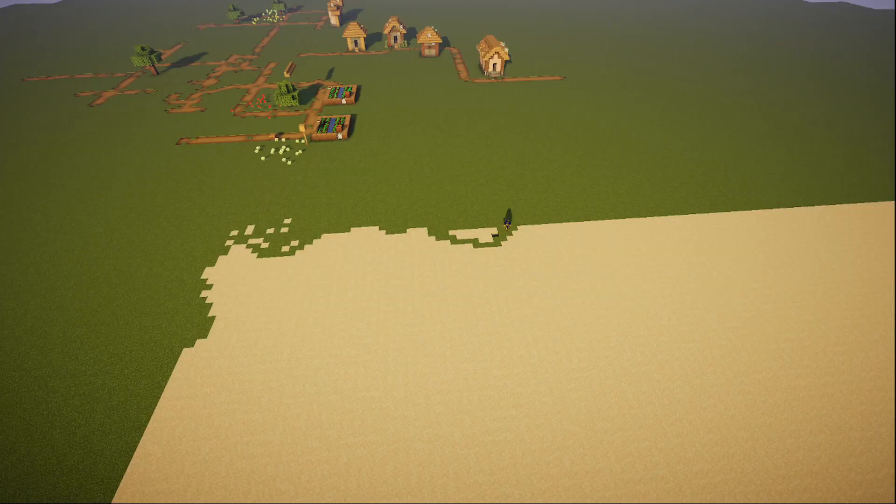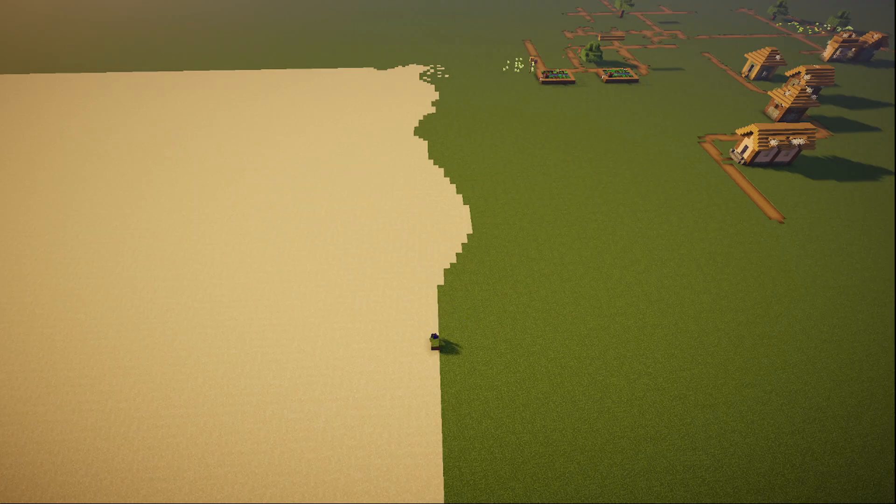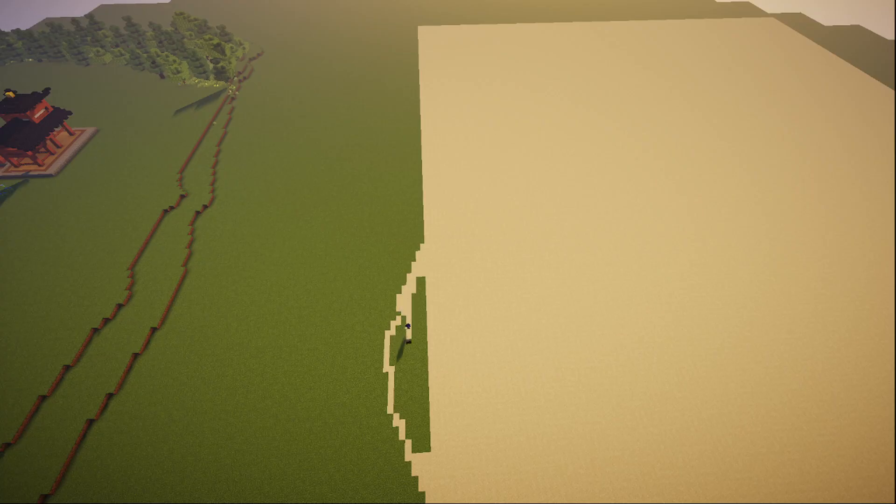First I started off by making a massive plateau of sand, and then block by block I started forming the sand around the edges so that it would look more like a natural sheet of sand rather than just a blob of sand chilling in the middle of a plains biome. This took actually a decent amount of time.